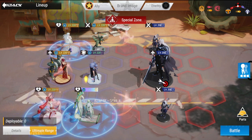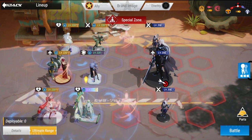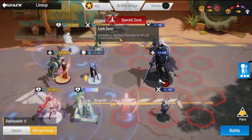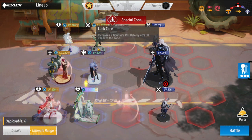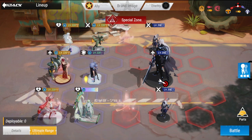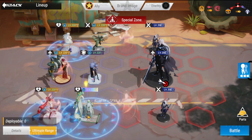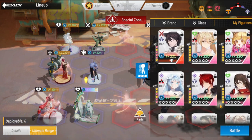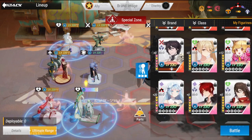For my lineup: I have Zephyr on top, Rin on top as well, then two special zones that increase crit rate until a figure leaves the zone. Usually a vanguard is better for that position. In the middle you have Zarola, also with a special zone. In front of her is Ayane as your defender, then you have Mako, then Zuki Liang.